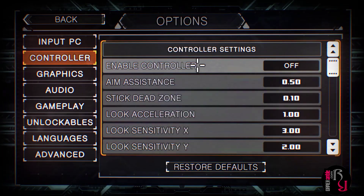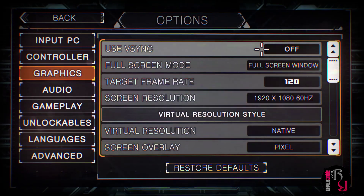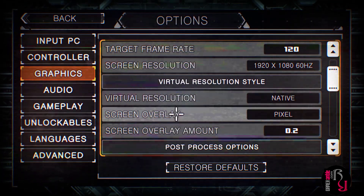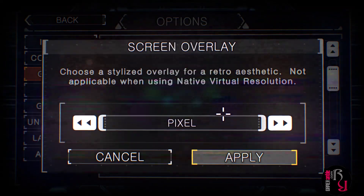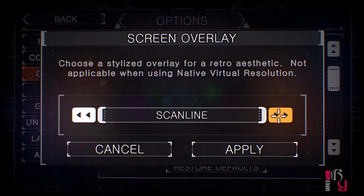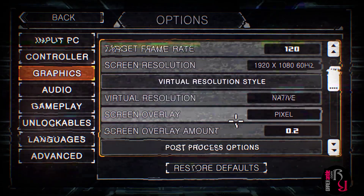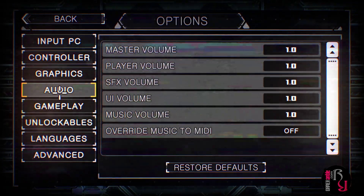You can also play with a controller, which we will not be doing. Graphics: v-sync, full screen, target frame rate, resolution, and you can also choose your screen overlay — going from pixel style, scanline, CRT. I think we're going to stick to pixel, as found on the old PC games.